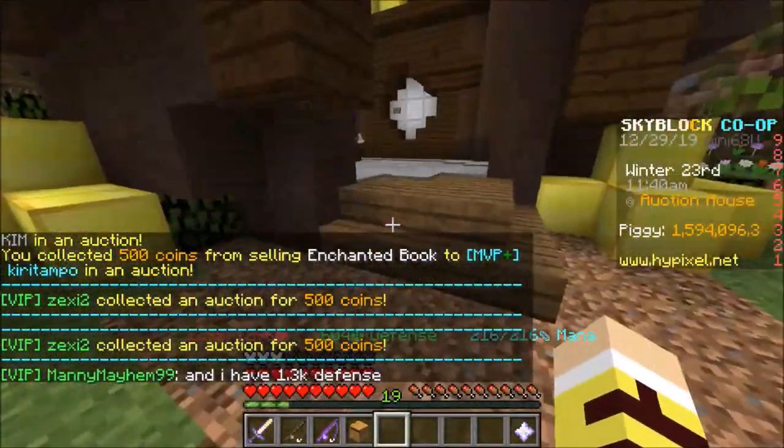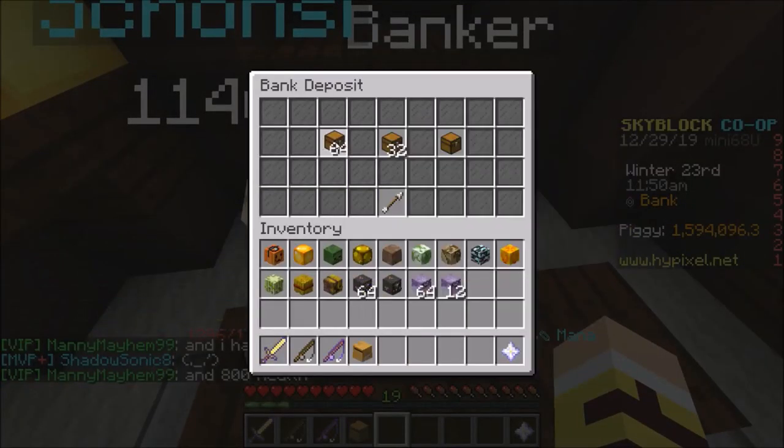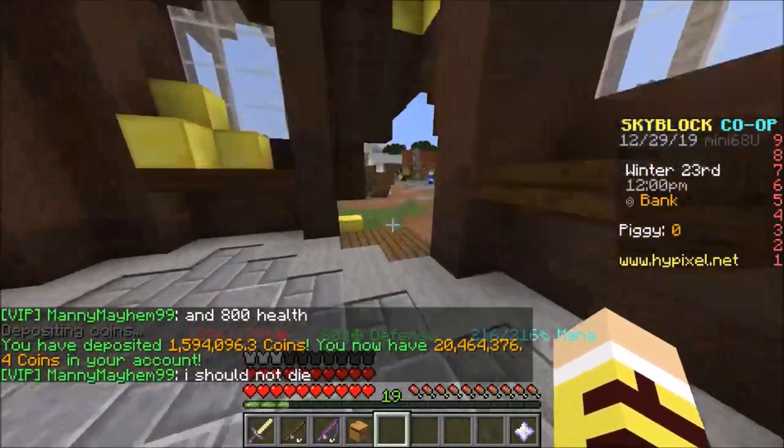Now we have this much money, so what do you do with this much money? Someone's wearing a wet sponge — wow, flexing your wet sponge, bro. Is it a wet sponge or is it enchanted? I can't even click on him. You want to show me, bro? Whatever, man.